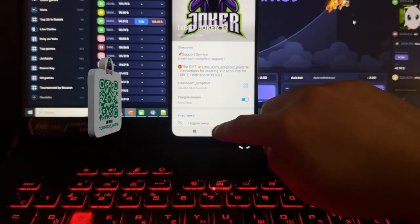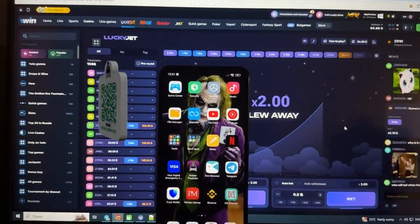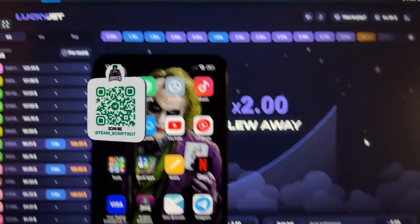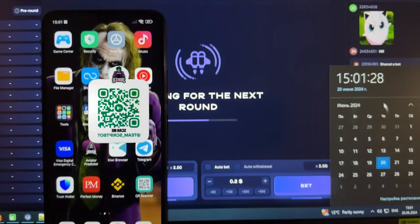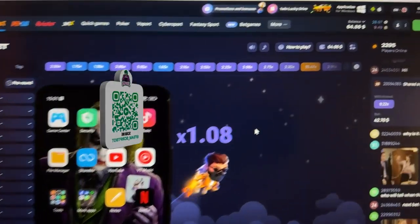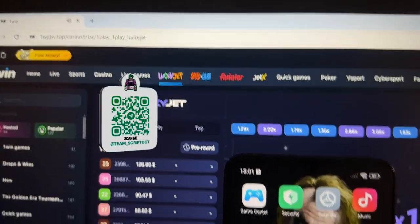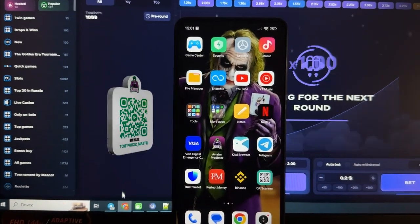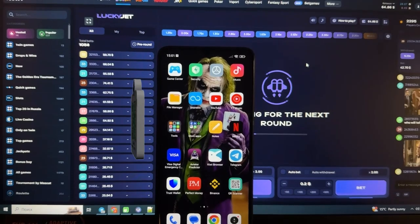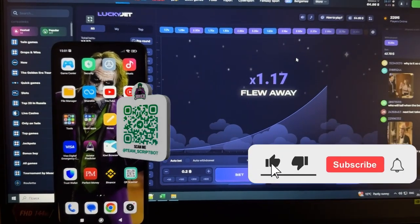Today I'm going to use the game Lucky Jet and I'm gonna show you how my super application, the Aviator Predictor, works for this game. Check the time here — you can see my laptop and it's a fresh day. The game is starting around 64 dollars on the official website One Win. I use Google Chrome browser, latest version.